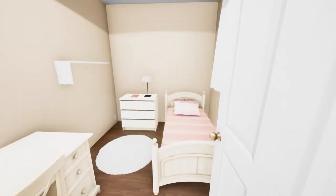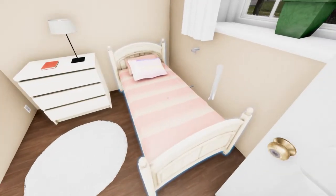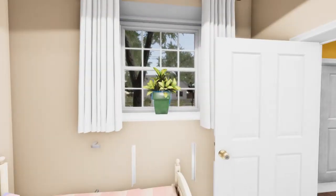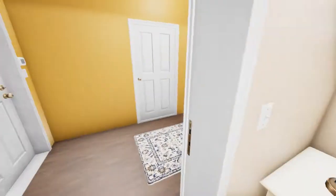First room on the right is our first little dorm bedroom. Now all of these bedrooms have a bed, a chest of drawers for their clothes, a shelf, and a desk. I'm going to try to put some kind of plant in each one. Not everybody gets a window and some people get smaller rooms, some people get larger rooms.